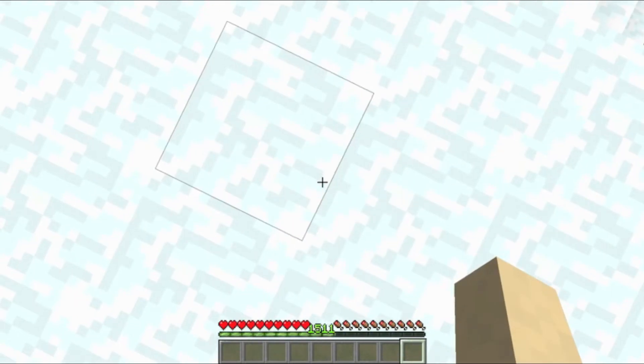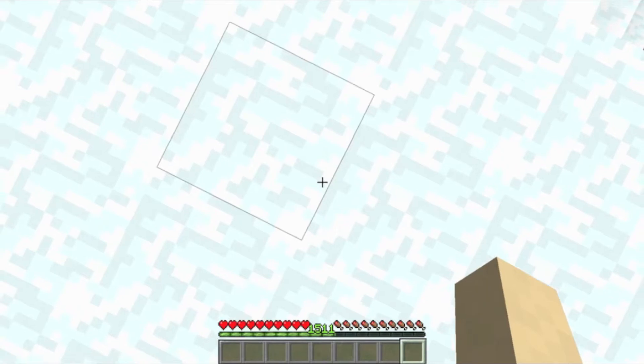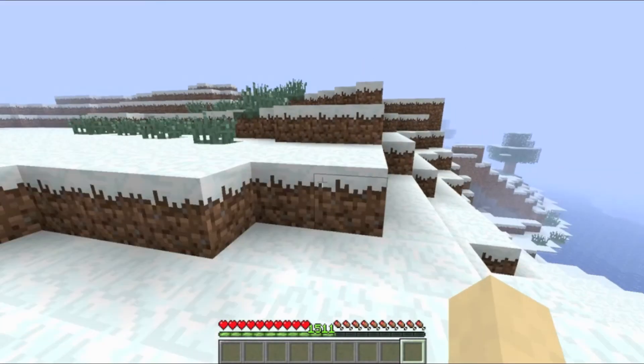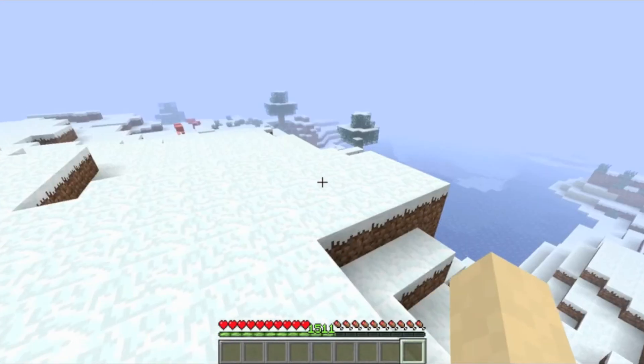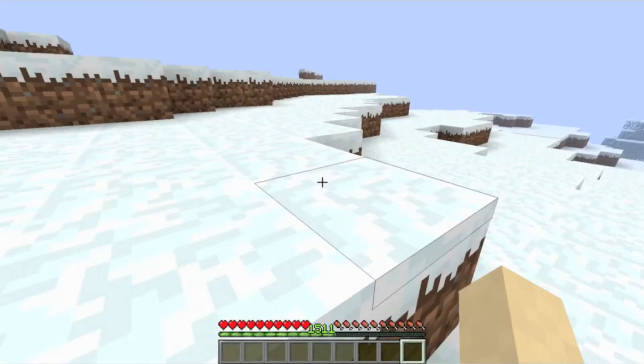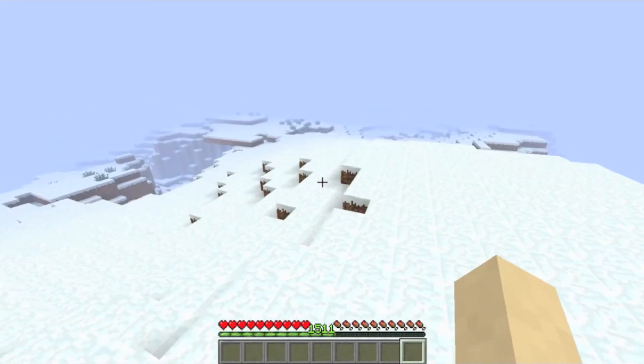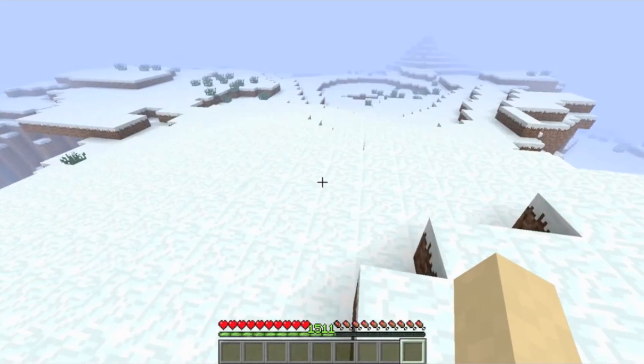And there you go. I started from zero XP, just loaded my inventory up with 64 stacks of XP bottles, threw them on the ground, and now I have 1,500 XP. That can get you some massive enchantments.